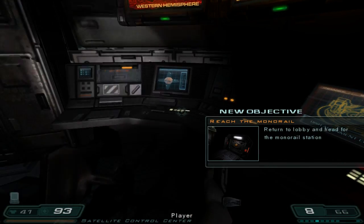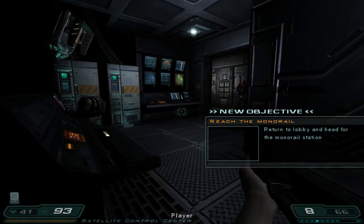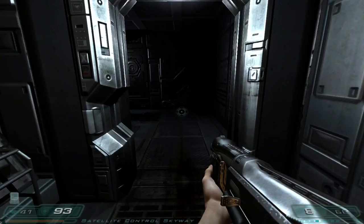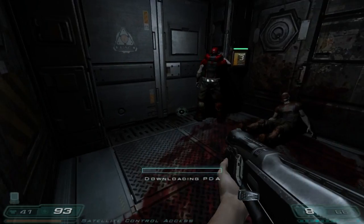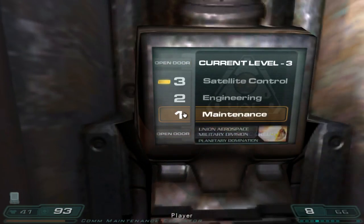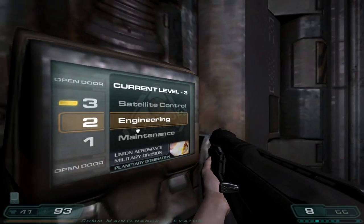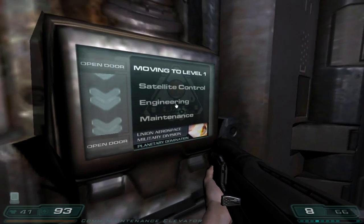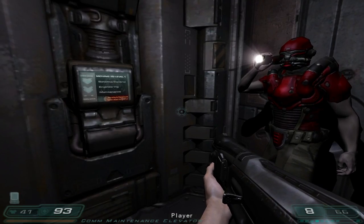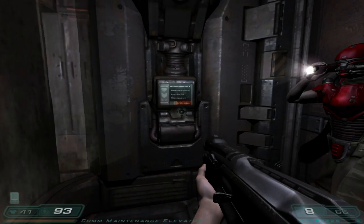Reach the monorail — return to the lobby and head to the monorail station. Monorail time! But it says go to lobby, and my choices here are engineering and maintenance. Which one of those has a lobby? I just clicked maintenance. There's no compass, no GPS. I get it — it's old school. How hard would it be to have, in parentheses on one of these, 'lobby floor'? Like, which floor is the lobby on?